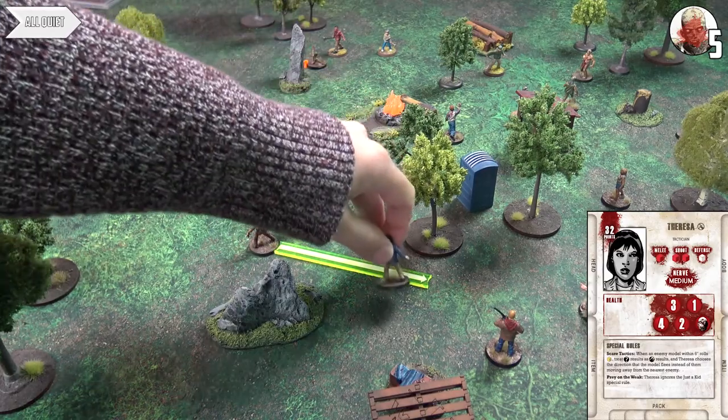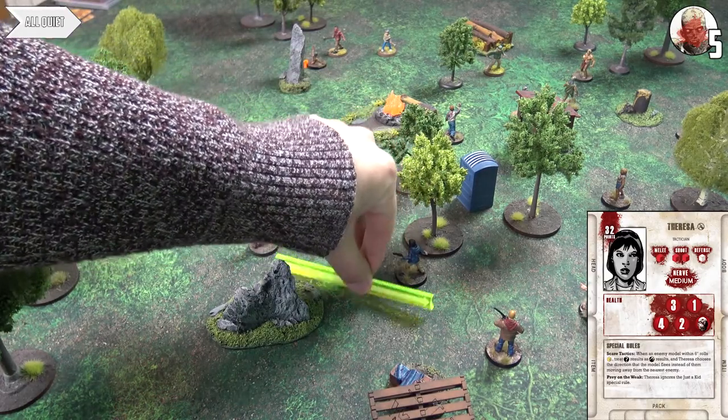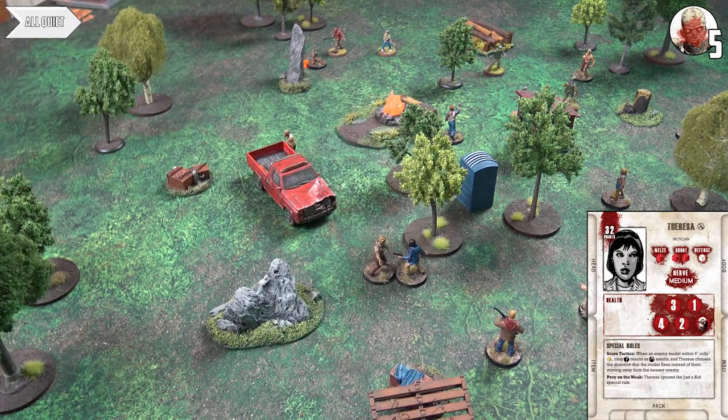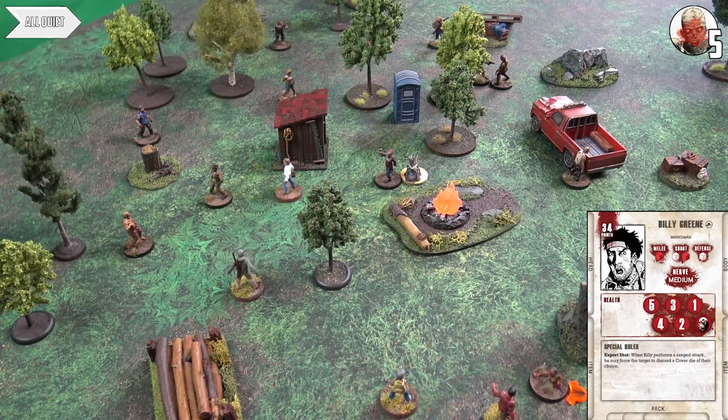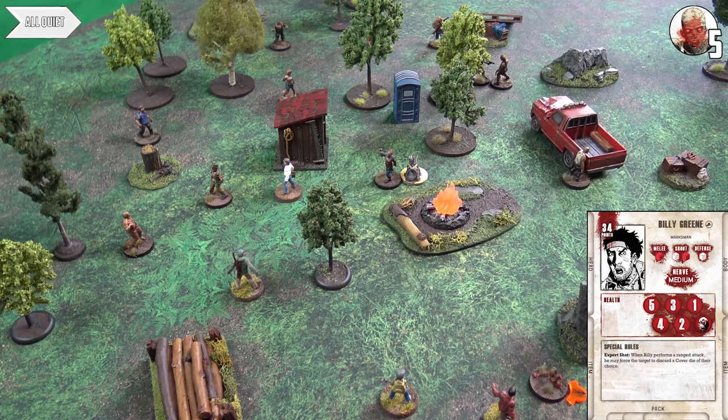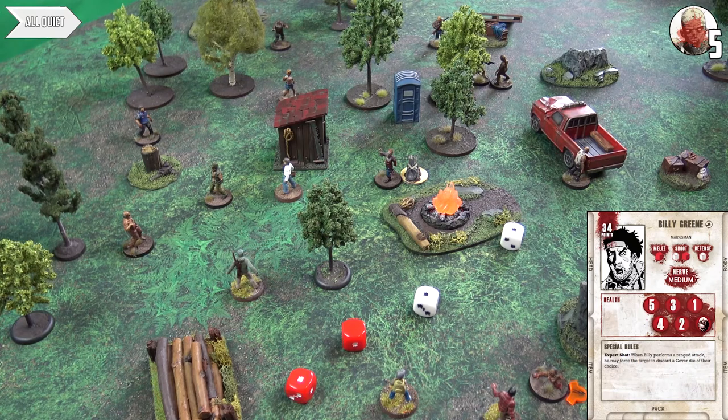Billy fires his compound bow again at Greg, trying to thread the needle. It's not as spectacular as last time but does a point of damage, knocking Greg to five health. Billy's second action is to creep over next to Herschel — the medic man — to stay within healing range. Greg fires back, aiming for an extra red dice. He scores four successes, dealing three wounds to Billy and knocking him prone, down to two health.